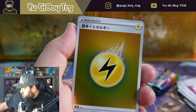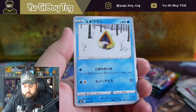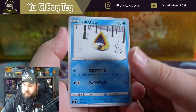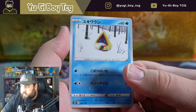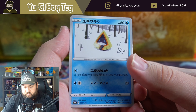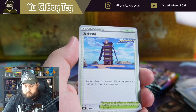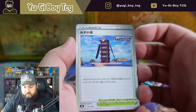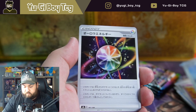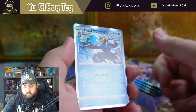Lightning energy. Galarian Zigzagoon. Oh my god, what is the name of this card — it literally evolves into Galarian... Flas? Snorunt or something like that. It's like the tower you fight in to get Kubfu — I don't remember the name of it.